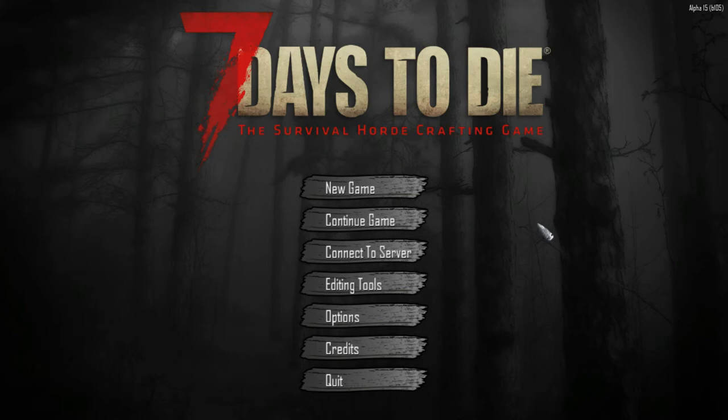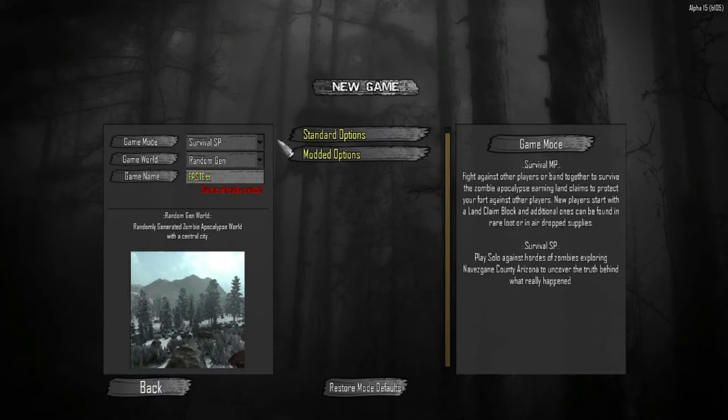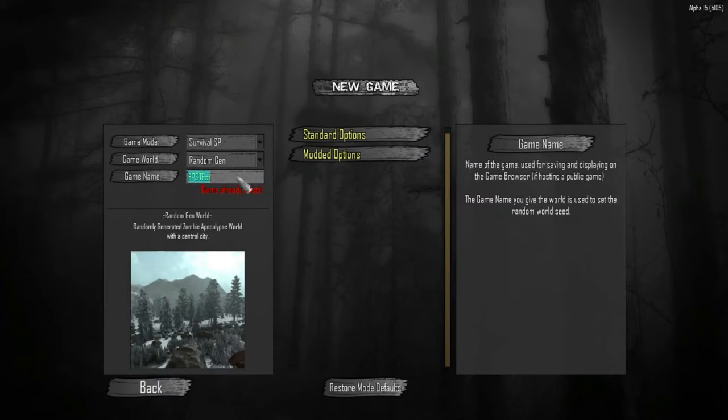Hello everybody, welcome back to another wonderful day of Charlotte Wars adventure in Seven Days to Die. If you look at the top right-hand corner, we're in Alpha 15 build 105. Alpha 15 is now officially out - it was fun playing the experimental, but we're going to create a whole new game and start from scratch all over again. I'm just going to set up the options here.